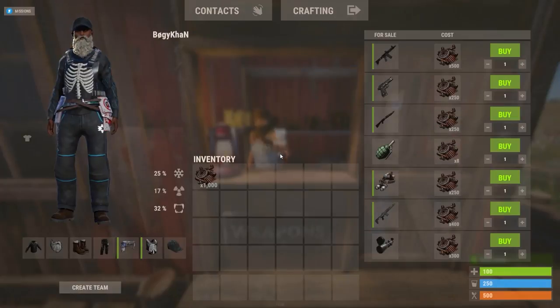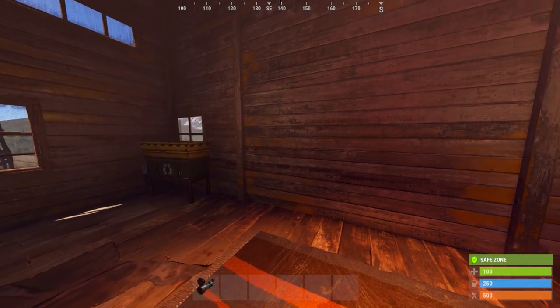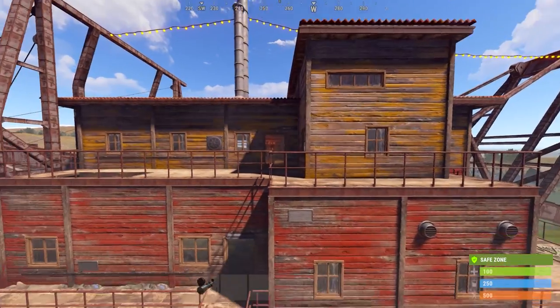At Bandit Camp you can buy a 16x scope and recycle it for 40 HQM. I don't recommend you do this one unless you've learned every blueprint and have no other use for scrap.